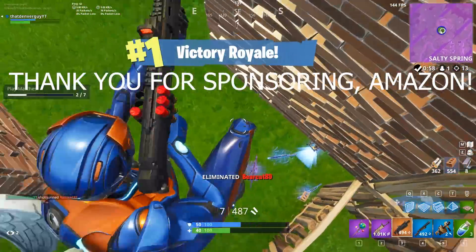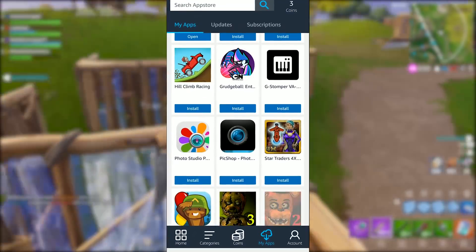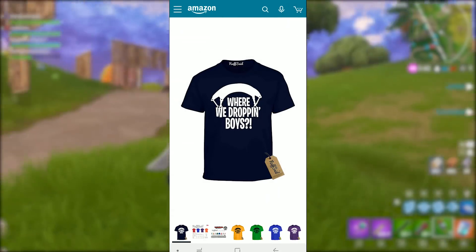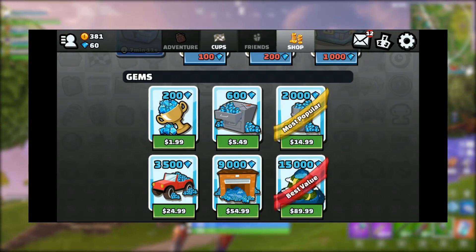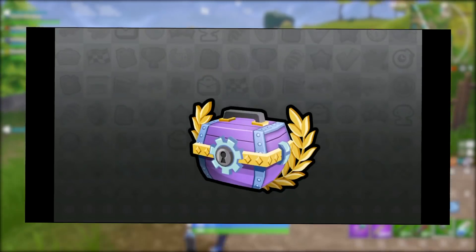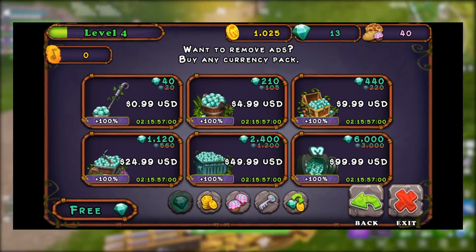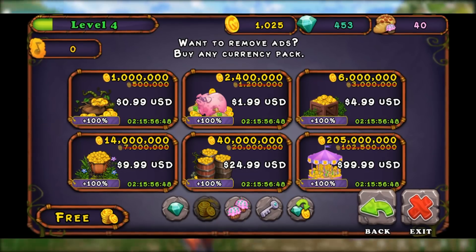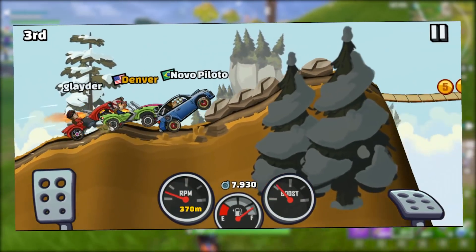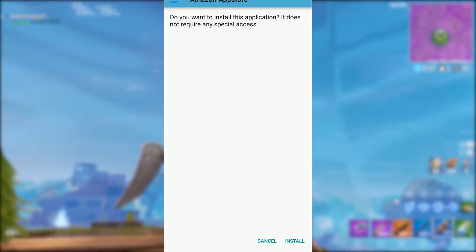Amazon has partnered with me to bring you this video and we are some of the first in the world to use the new Amazon Play and Shop. If you're on Android and spend a lot of time downloading apps and playing games, download the Amazon App Store now because you get 10% back in Amazon money on anything you spend. It's available for a limited time — click the link in the description, follow the directions on screen, and you're set up in about 10 seconds.